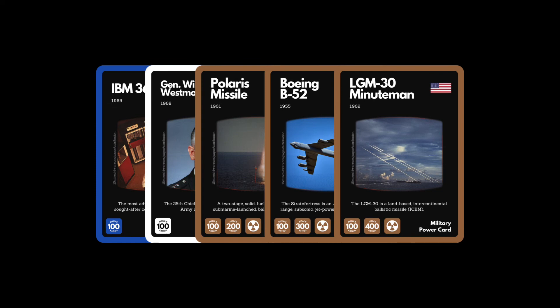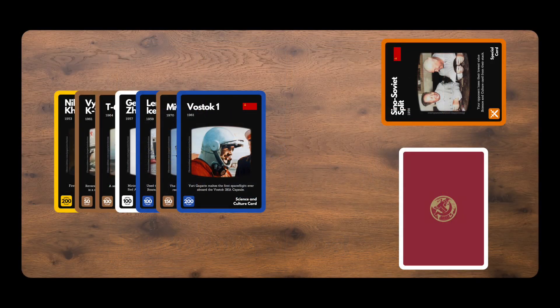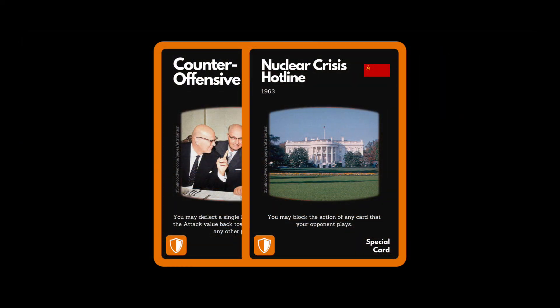Now we will explain the nuclear or blitzkrieg icons and the corresponding attack. If you hold all 3 brown military cards with the nuclear or blitzkrieg icon, you may play them in a single attack. The attack removes your opponent's entire defense aside from their leader card. The only way to defend this attack is to play both shield icon special cards from the defender's hand.